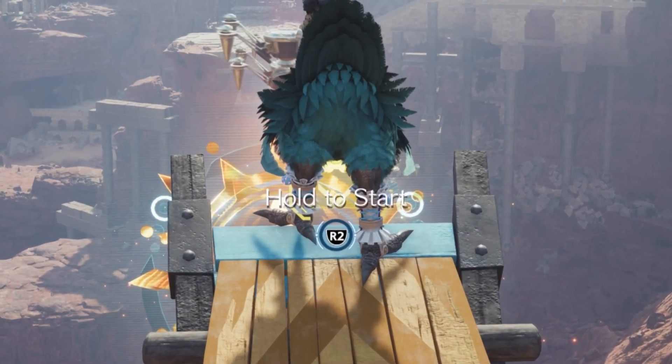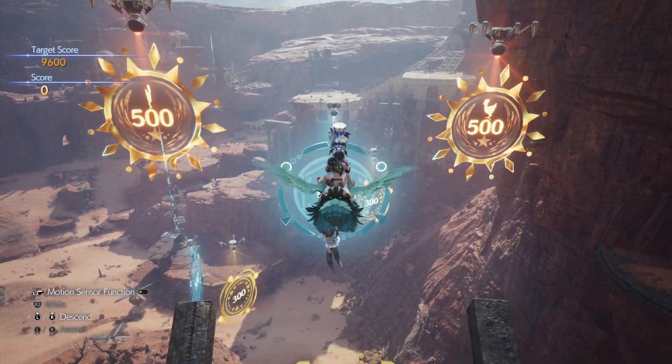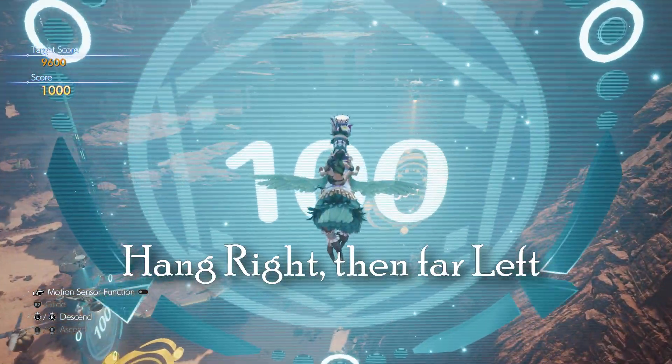As those two targets are coming back and crossing over each other, right when they cross middle paths with each other, that's when you hold down R2 and get ready to launch. It's going to line up perfectly when you come back through. Pick up the first two — you can practice that one a couple times, it's really easy to restart from there.